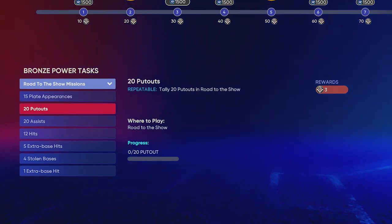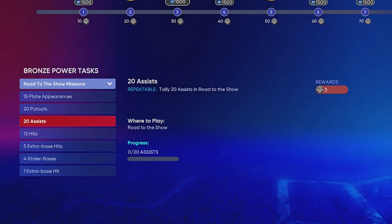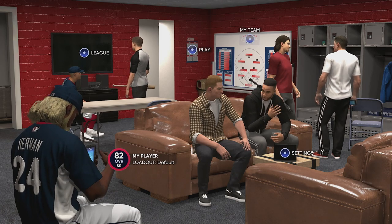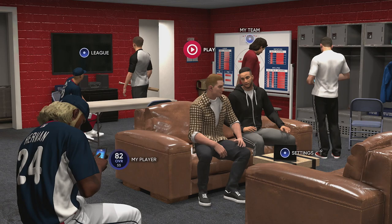The way to earn progression is to go into your missions — basically everything you see there is progression toward your archetype, and you're going to get these done very quickly. So you've got your stadium set up, you've got your roster set up, and you're pretty much ready to grind.